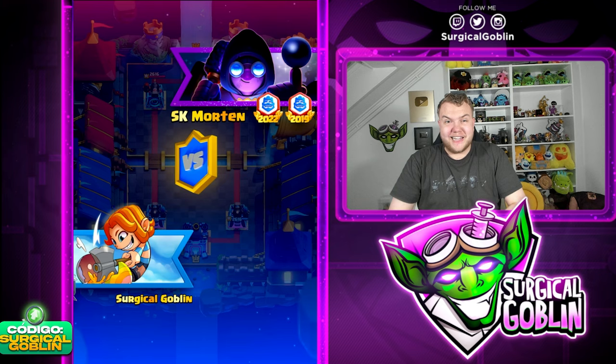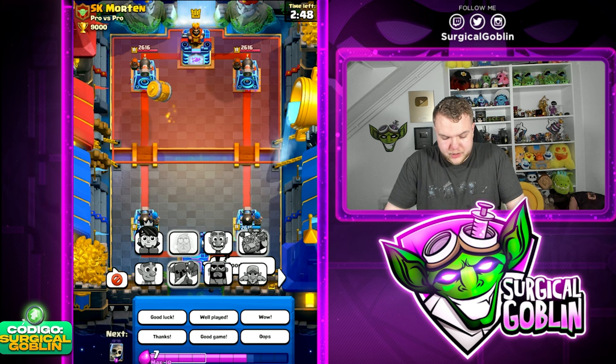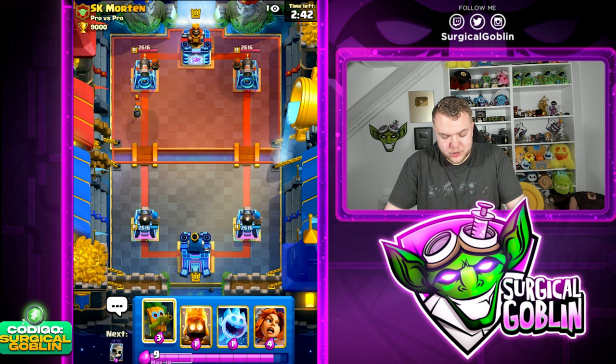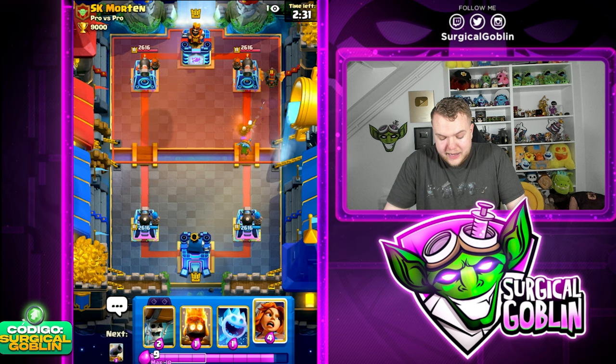Okay guys, for the third match I decided to copy Morten's Logbait cycle deck. I'm actually a big fan of Logbait so we should be able to do a decent job. Looks like a fun deck. Let's see what he's running. Oh, he has the Evo Bomber - imagine we switched matchups. And oh no - he has Lava Hound. We're in a big problem because we don't have anything good against Lava Hound besides Dart Goblin.